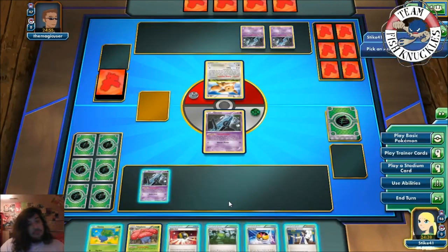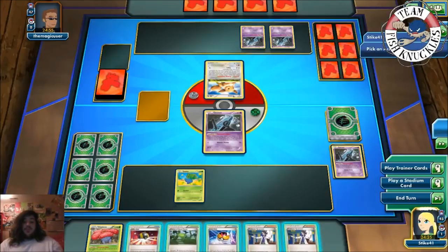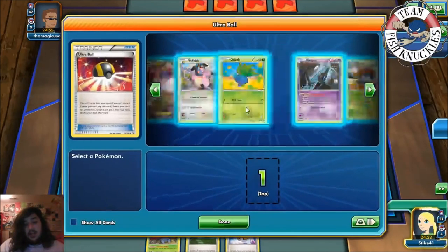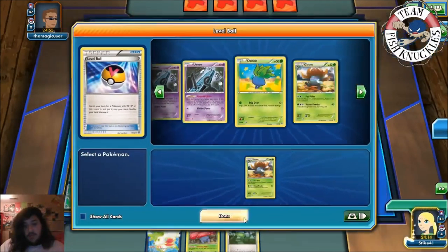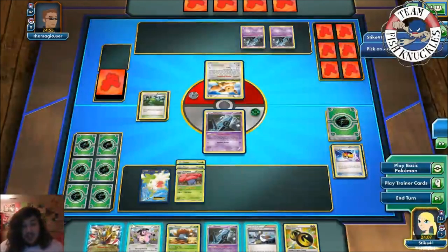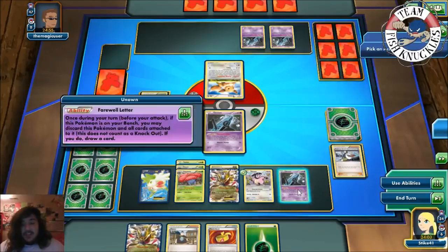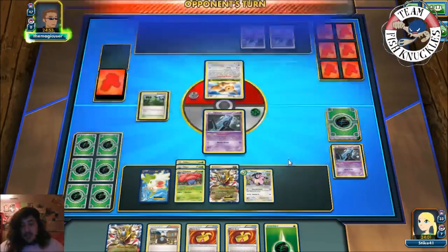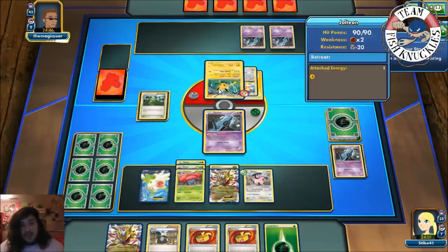We do get to go first, though the opening hand isn't great. We see Unown and two energy, so we put down the Oddish. We'll use Ultra Ball, discard two, get a Shaymin. We grab the Shaymin, play Level Ball to get the Gloom, put down Giant Plant, evolve Gloom into Vileplume, and use Shaymin to draw six. Hand has Giratina, Miltank, Unown, Double Dragon Energy, and Professor Birch — pretty solid turn one Vileplume setup.